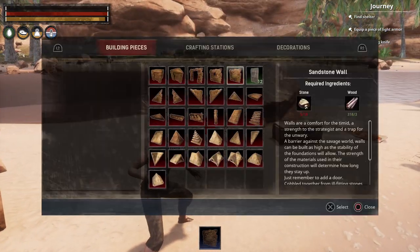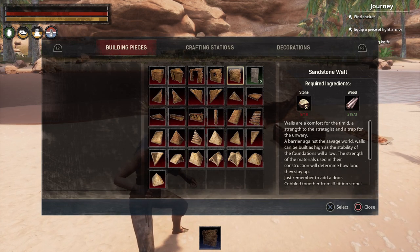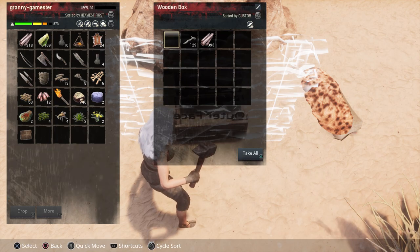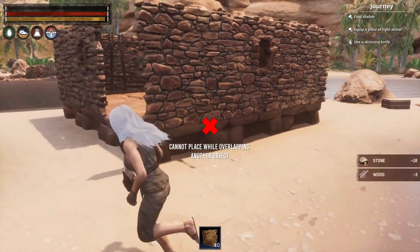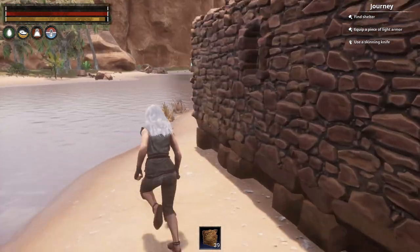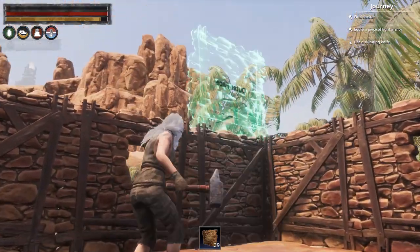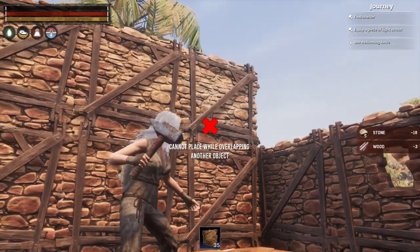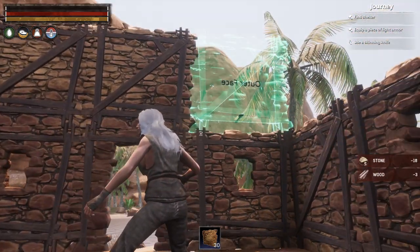If you run out of pieces, check your hammer — the missing material will show in red on the right-hand side. You can access your inventory to grab more resources without dropping your hammer. Once the walls are in, highly recommend going two stories high; it gives you more room inside. There's nothing stopping you from doing one story, but two stories gives you much more space.